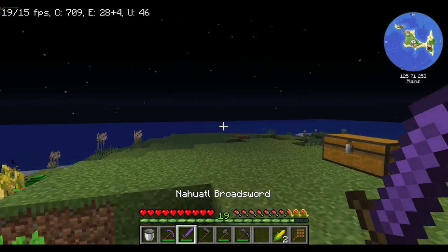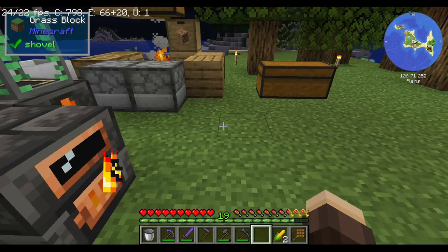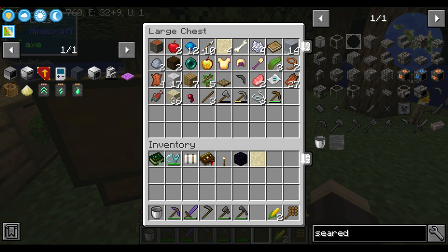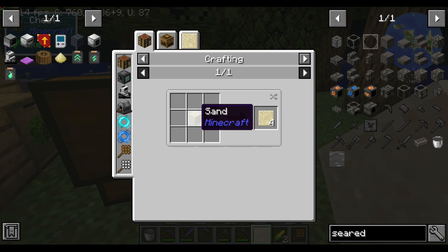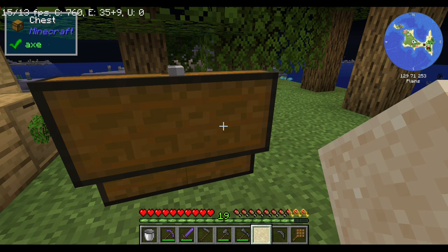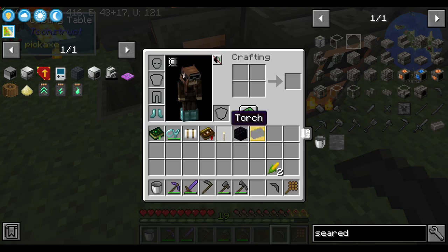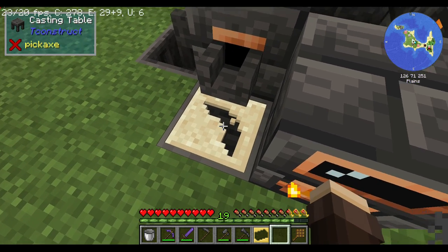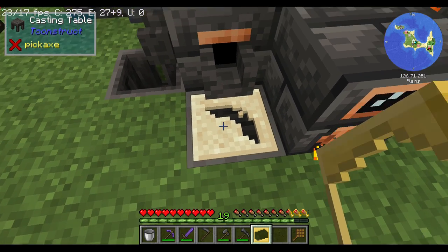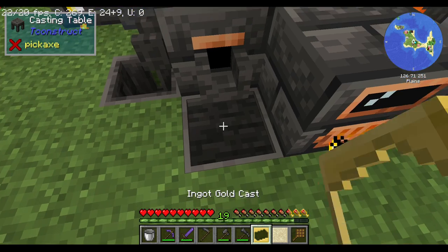These tools here are actually obsidian tools that you need to cast using the casting table. Early game, you might not be able to get gold that easily, so what I like to do is take a blank cast that's made out of sand. You can mold it using pretty much anything — for example, a pickaxe head. Just put down your cast, take whatever tool you want, press it in, take out the tool, and boom, you have your mold. Now, this will be consumed because it's a one-time thing. But if you didn't want a pickaxe head and wanted a tool rod instead, don't worry — right-click and you'll get your blank sand cast back.